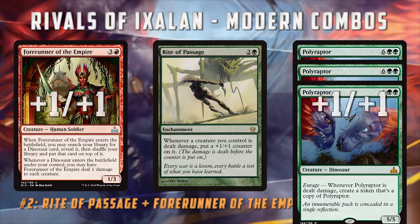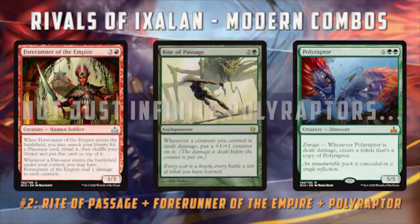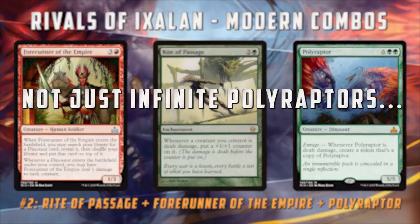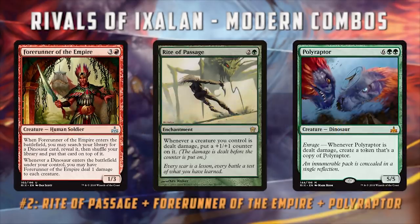The end result is that because our Forerunner of the Empire keeps growing every time it takes damage, it never dies, which means we can make not just an infinite number of Polyraptors but infinitely big Polyraptors. Not only do we have a million Polyraptors — they all have over a million power and toughness. I don't know how practical this is since Polyraptor is really expensive, but there are ways to cheat it into play in Modern: you can use Through the Breach or Dramatic Entrance for around five mana instead of casting it at full price, and then you just win the game.